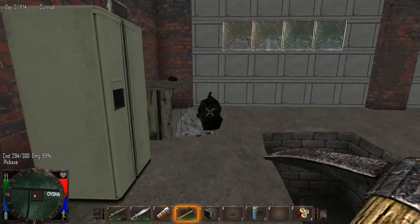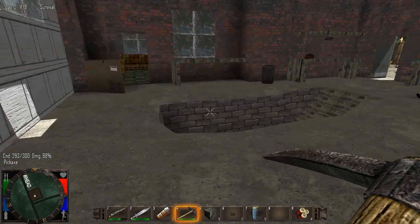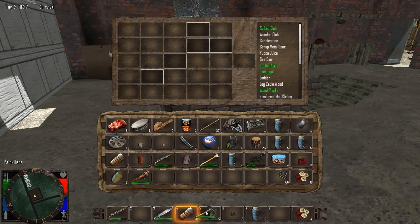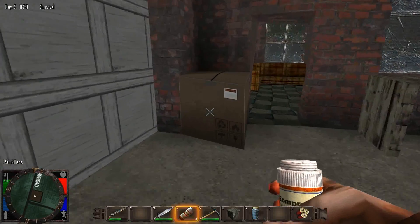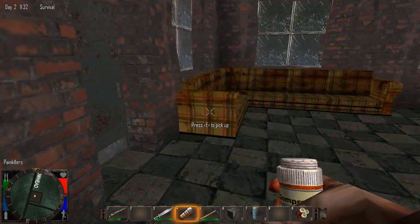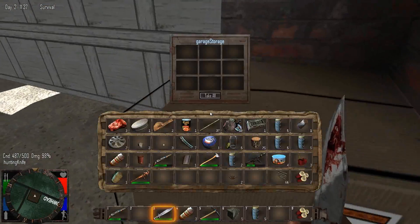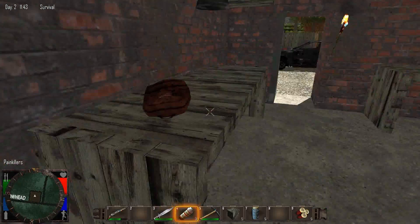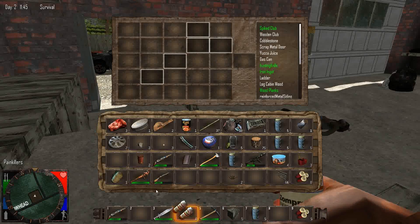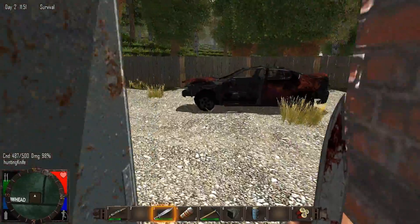I can get scrap metal from these things — just one though, not really worth it. I just got another weapon, so that's really good. This is the Fallout 3 part of the game — just running around and looting stuff. I quite enjoy it. I'm going to go ahead and take some pills. I don't have to save my pills that much anymore because I can make bandages now. Not that aloe is everywhere, but I can get some.